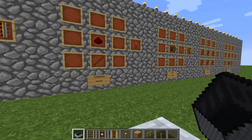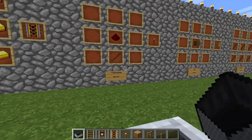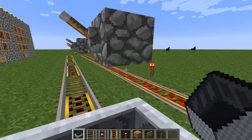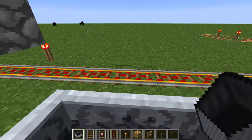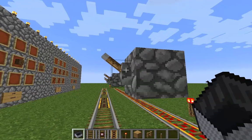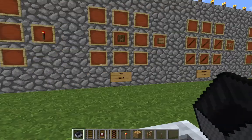Here we got a redstone torch — easy to craft, just a stick with a piece of redstone on top of it. They're used to activate powered rails.